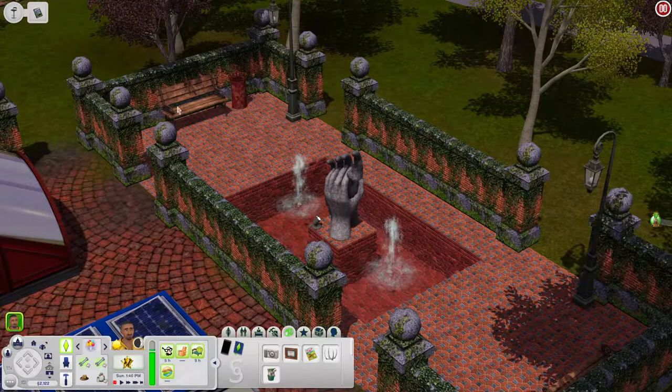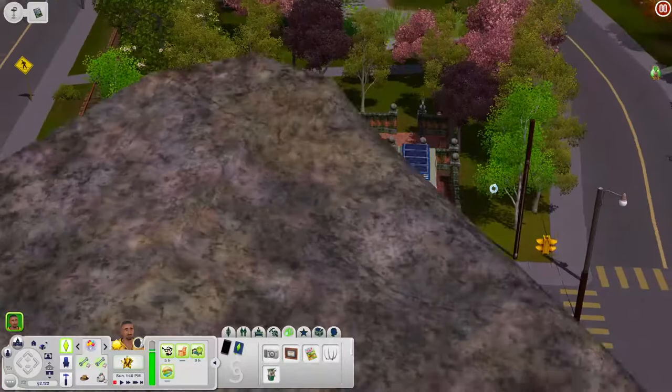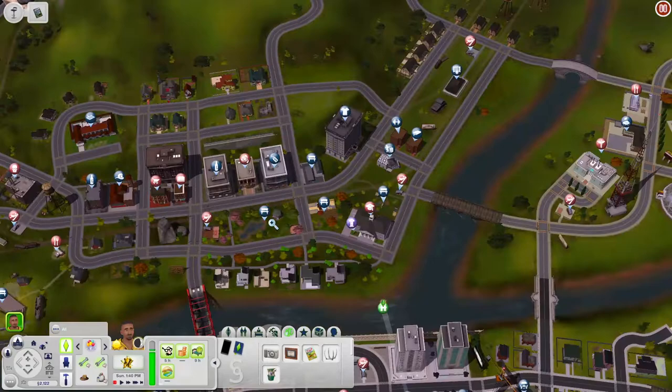Over here you have a fountain with a hand sculpture, places to sit, a food truck, and a subway station. If you want to get around, you can definitely do that here. I don't really use food trucks all that often when I play Sims, but I like the fact that they exist — they're just cool to have.